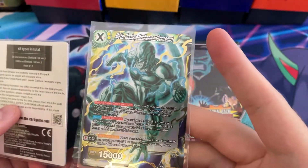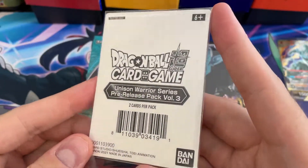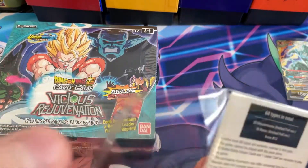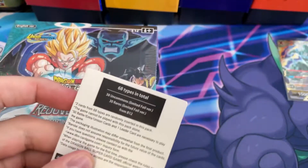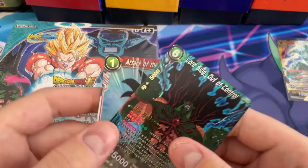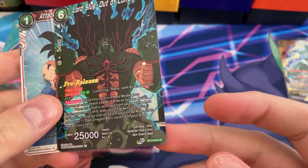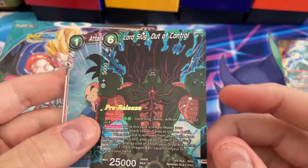See the promo number down there - that's pretty cool. I also still had some of these left, so that's awesome. I think we'll take a look at this real quick first. These are just little packs of promotional cards - I think there's multiple cards. Yeah, there is. They kind of fell out. Lord Slug Out of Control - that's a pretty cool looking card. Pre-release on there. Pretty nice.